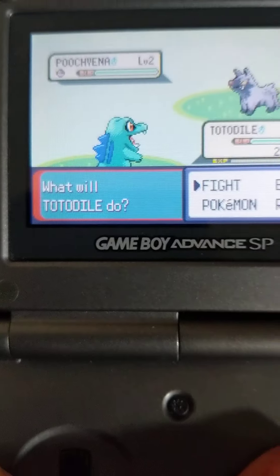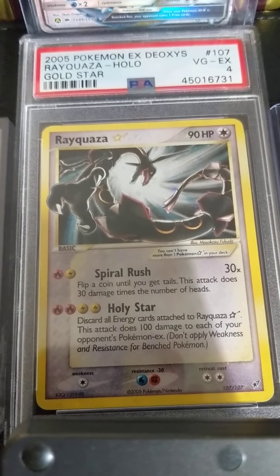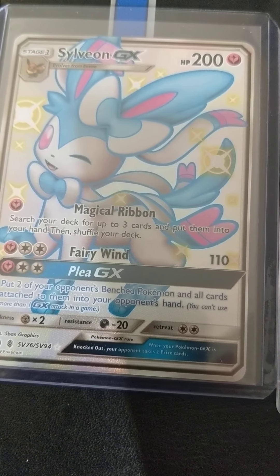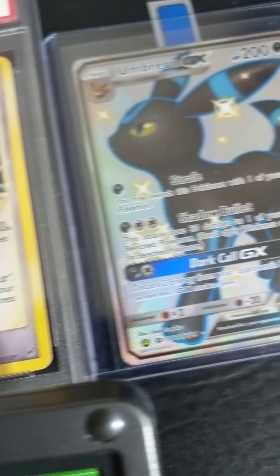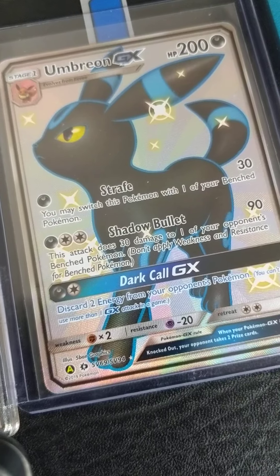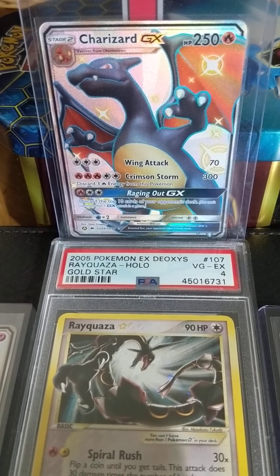Love the color scheme. Alright guys — celebratory presentation back here. This is a shiny-only party. So we got Rayquaza, shining as only he could shine. To the left here, we got Sylveon. Love that color scheme right there — look at the wink. Of course, we've got Umbreon. Kind of a dark Pokémon, but I kind of like this card better than most — pretty good looking Pokémon. Hidden Fates, guys. And of course, the boss of all bosses, Mr. Charizard.